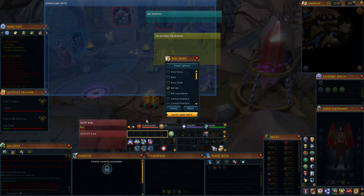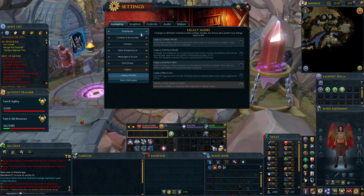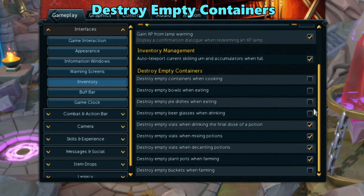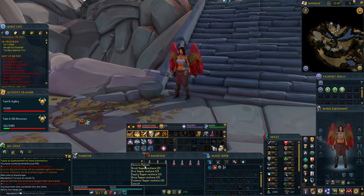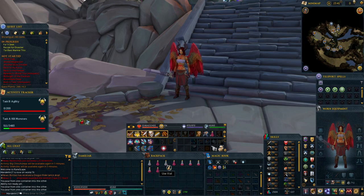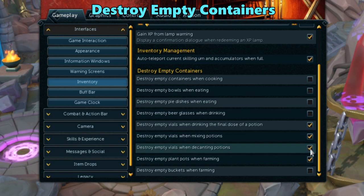Now let's take a look at some helpful setting options starting with the interface tab. If you go to the inventory tab and scroll down to the bottom, you'll see a bunch of destroy empty container options. When using items that leave behind empty containers, they can really start to annoy you by taking up unnecessary space, but you can check these off to avoid that. Check off whatever ones you'd like, but the one I find particularly useful is destroying empty vials. Whenever I fight monsters that drop potions, I try to decant them as I get them to conserve on inventory space. When you decant and it leaves behind an empty vial, it stays there taking up space. You could drop it, but it could still get in your way as you loot, so checking off this option will make it so the vial disappears after it becomes empty. You can set this up when drinking a potion too with this one here.